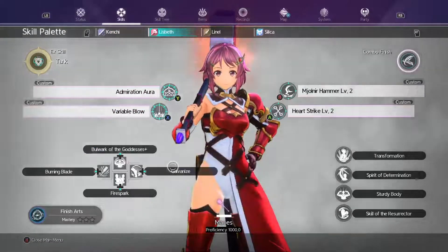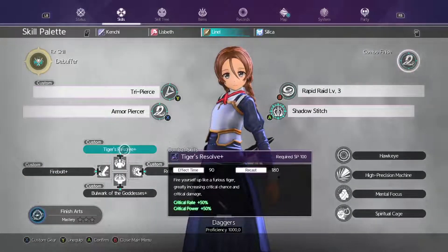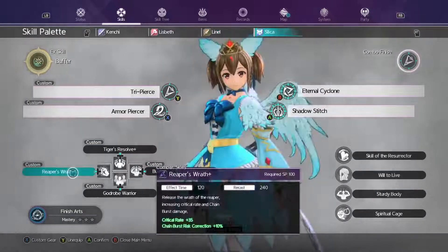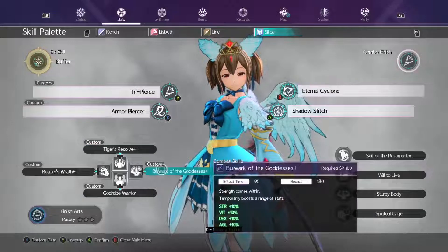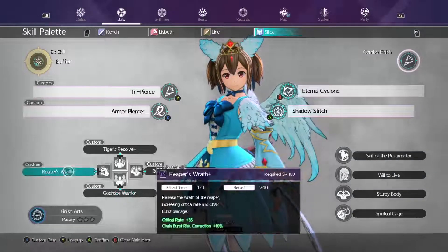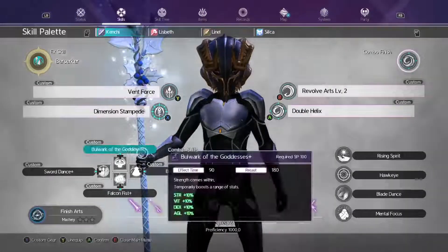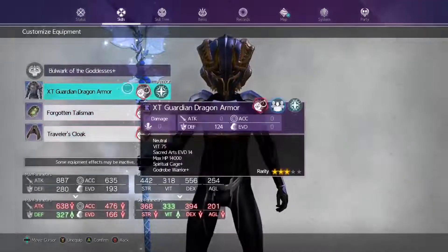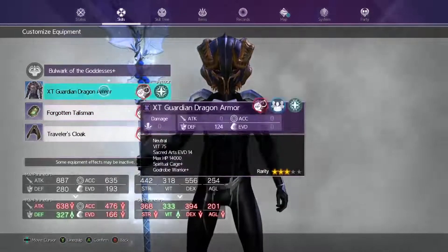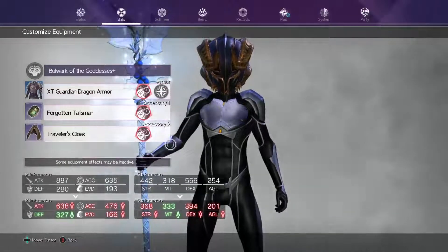For my buff characters I'm using Lisbeth with Bullock of the Goddess, Galvanize, Fire Spark, and Burning Blade. For Lino I'm using Tiger Resolve, Reaper's Wrath, Bullock of the Goddess, and Firebolt. For Celica, Tiger Resolve, Bullock of the Goddess, God Road Warrior so I can escape after doing damage, and Reaper's Wrath. Also for my main character I have skill cooldown passives in the custom setup so my skills come back faster and I don't have to wait long between damage phases.